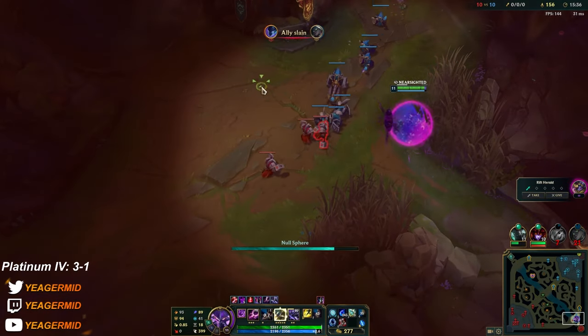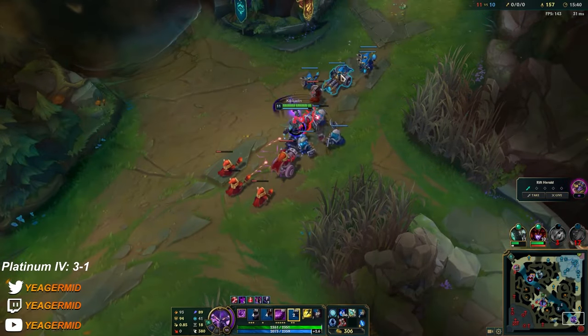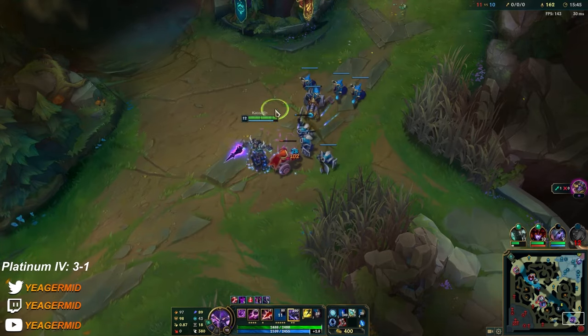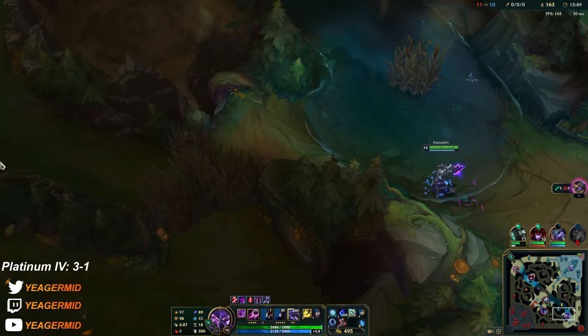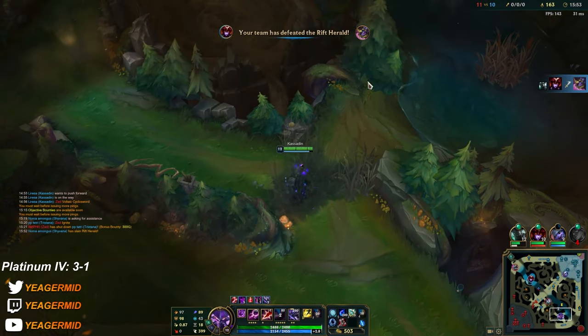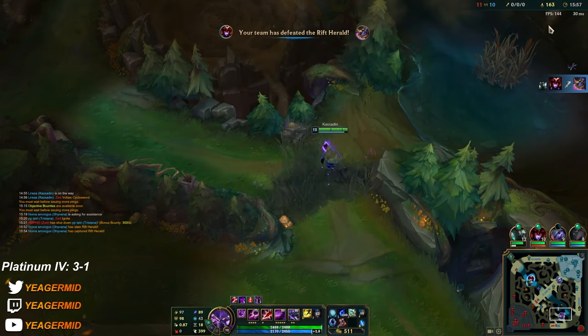It's an example of a game where Zed just gets donated kills — he's not playing well or anything, just getting donated. This is what happens a lot — it happens for me and it happens for you guys when you play scaling champions. That's the perfect example of why you don't follow people when they're getting caught. Look at that CS — it's more than 10 CS per minute right now.